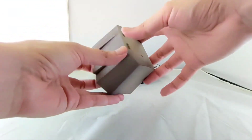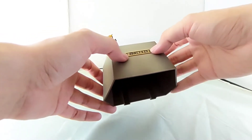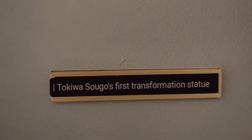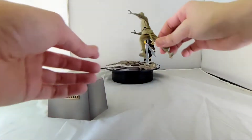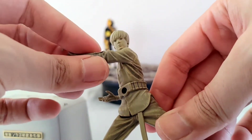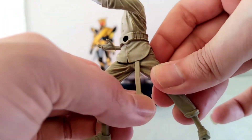Langsung aja kita lihat bagian-bagiannya. Ini ada bagian untuk tatakan patungnya, dan tulisannya — coba kita Google Lens — ternyata adalah Tokiwa Sogo First Transformation. Selanjutnya ada part Tokiwa Sogo-nya. Ini terdiri dari karet, terbuat dari karet, tidak bisa bergerak. Sabuknya karet.